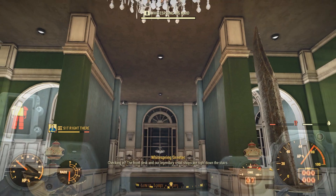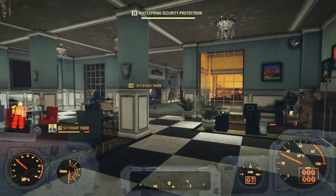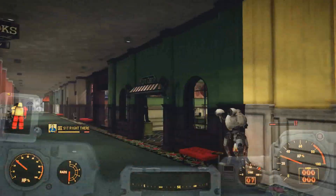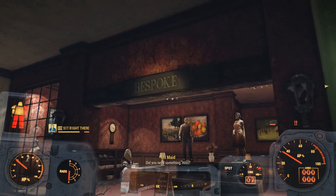From there you simply want to go inside this building, the White Spring Resort. Once inside, you just want to simply go downstairs to the lobby and then head over toward the shops. The only thing that really makes this seem broken is how you can keep rinsing and repeating this.